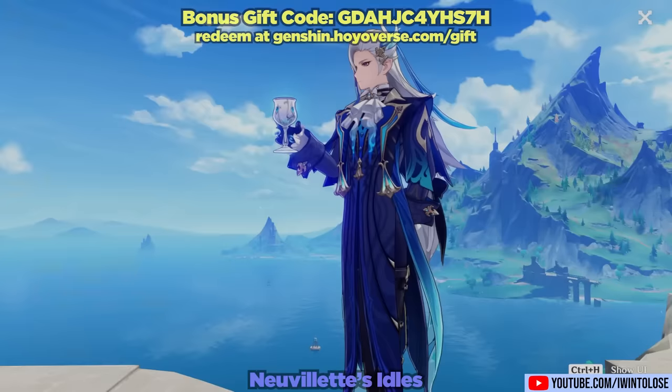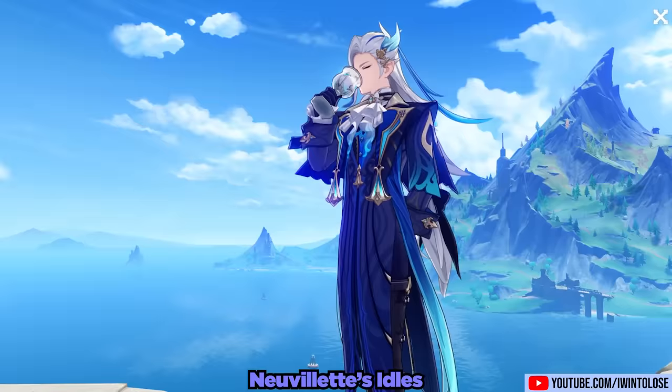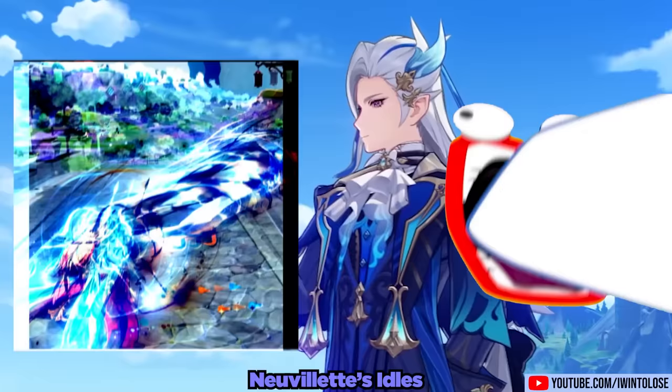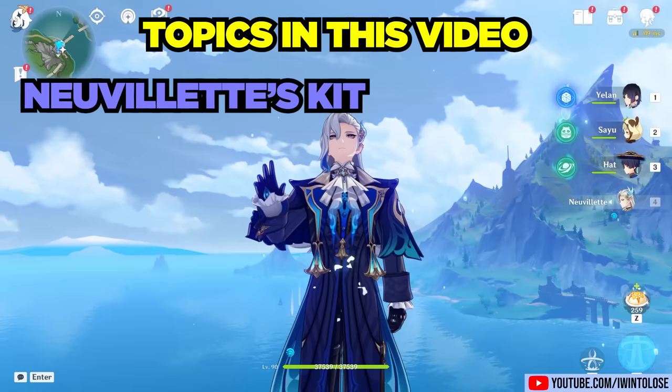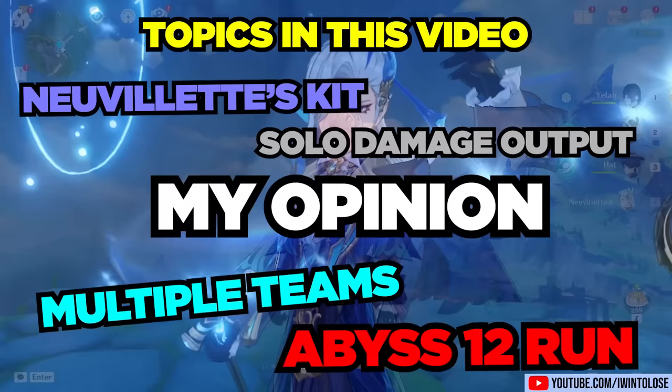Besides being the stalwart Chief Justice of Fontaine's convoluted legal system, Nouvellet spends his time sipping various waters and shooting giant laser beams of death. Fun fact: his idle animation is currently the only one I'm aware of that applies an element to himself, which is Hydro in this case. In this video, we'll go over his kit, his solo damage output, a few team showcases, an Abyss 12 run, and of course my thoughts and opinions on Nouvellet.